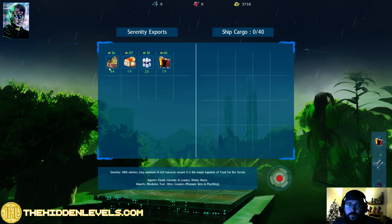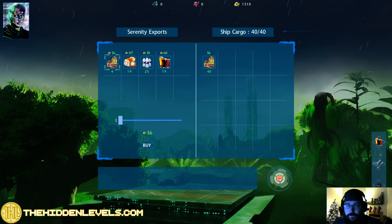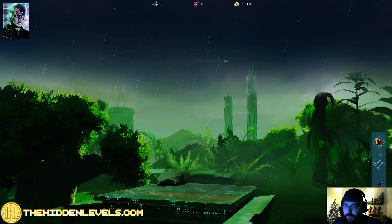Now, one thing that we can buy that we know is needed nearby is food. I would say we go ahead and stock up completely to 40 on food. And let's get out of here.